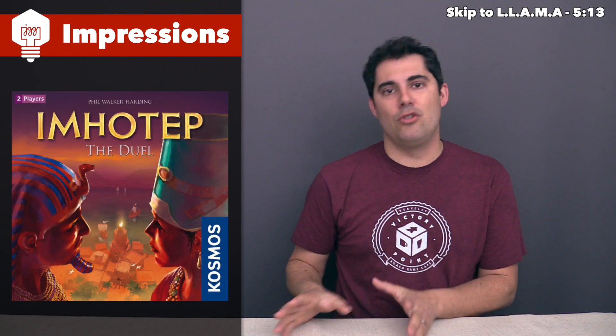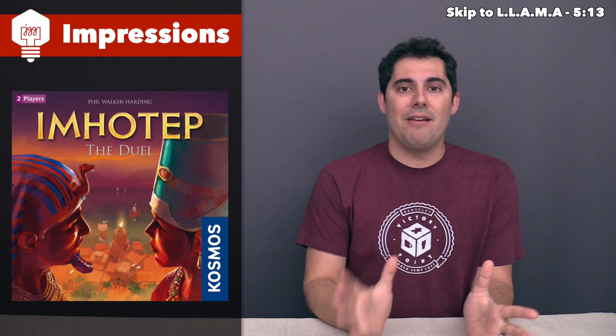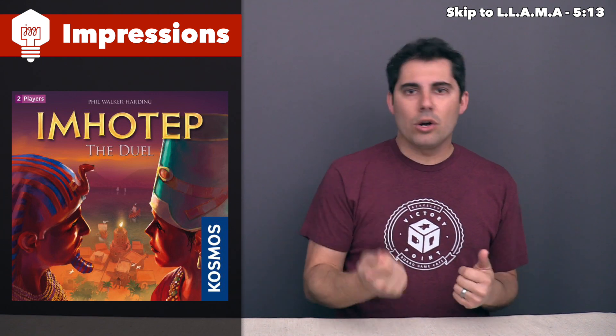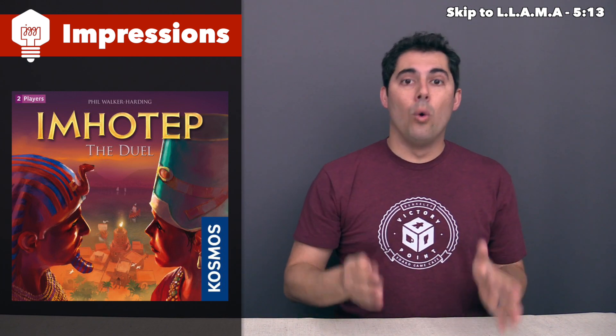The first game I'll be discussing today is Imhotep The Duel. This is a two-player-only version of Imhotep, which came out a few years ago, and both games were designed by Phil Walker-Harding. The original Imhotep was all about trying to place workers out onto boats, and the key tension was there were a variety of boats, and on your turn you could either put a worker onto a boat or launch any of the boats currently in the middle of the board.